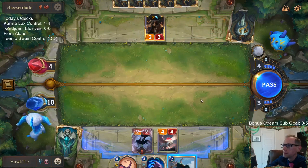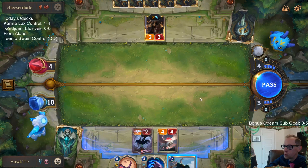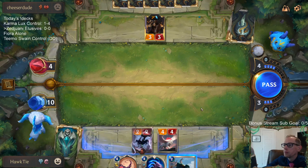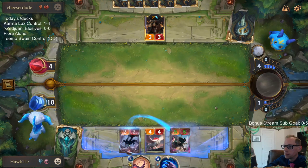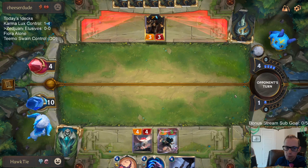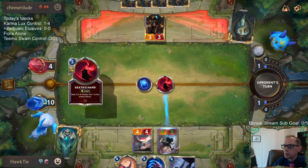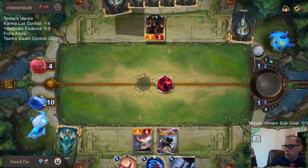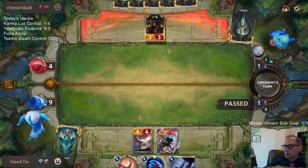Stay safe, I'll take it from here. Potentially I should have just blocked with the Lifeblade and gained the two, and then just bounced the Shadow Assassin — basically do the opposite of what I just did with the two blocks. Potentially.